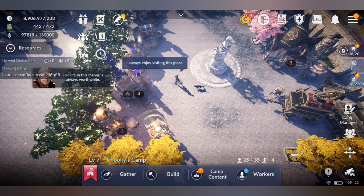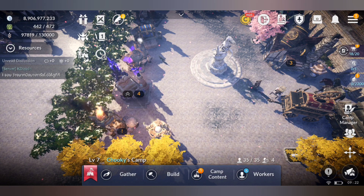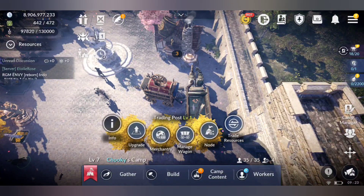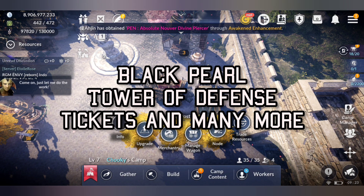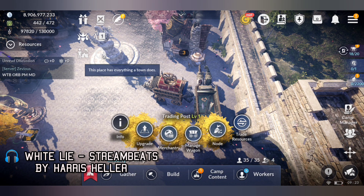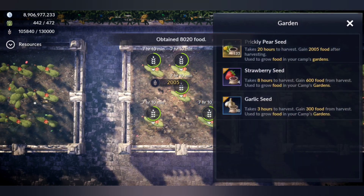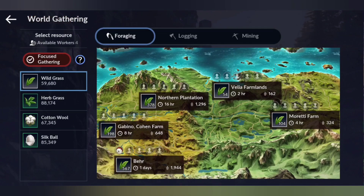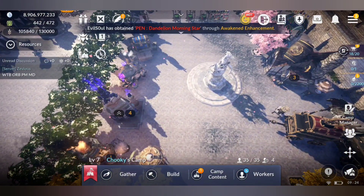Another important thing to pay attention to is your camp. Camp does a lot for you — the blacksmith, which is only available in your camp, is needed to awaken your gear. There's also merchantry, which helps you get resources including black pearls, tower of defense tickets, and silver — never skip merchantry. Always pay attention to the timing in your camp: don't forget to harvest your crops and send your workers out to gather resources.